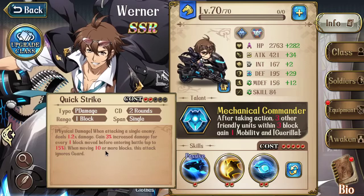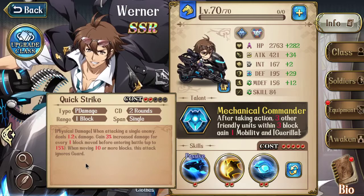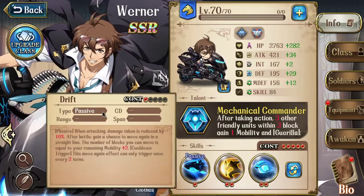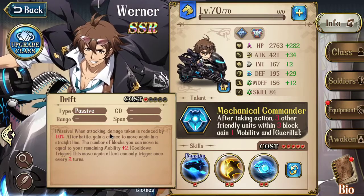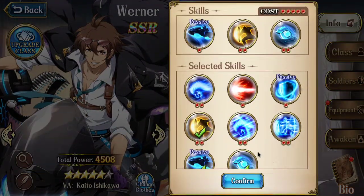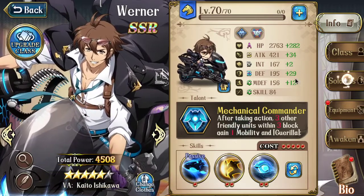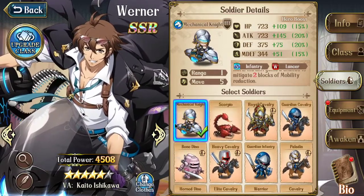The skill says when moving 10 or more blocks, this attack ignores guard — so this makes Werner an assassin. You'll be running this ignore guard skill, plus Drift for 10% more damage. Actually, Drift doesn't increase damage, it just reduces your damage taken — but it's not like you have anything better to run there. And then instead of Onrush, you'll be running 3C. For soldiers, you'll most likely just be running Mechanical Knights to increase Werner's mobility even further.